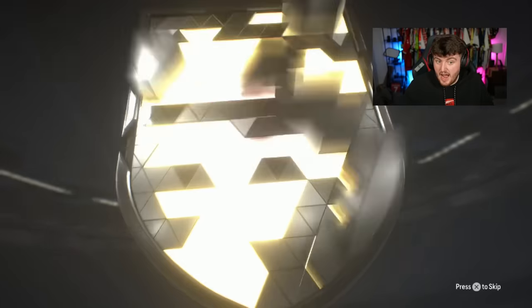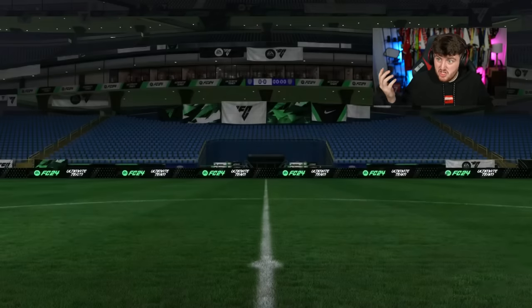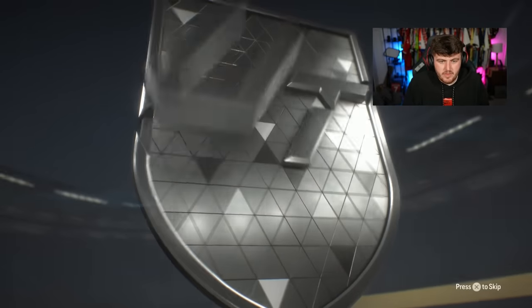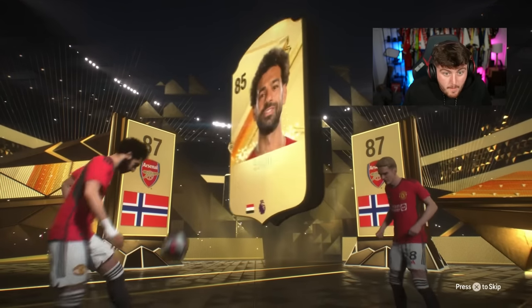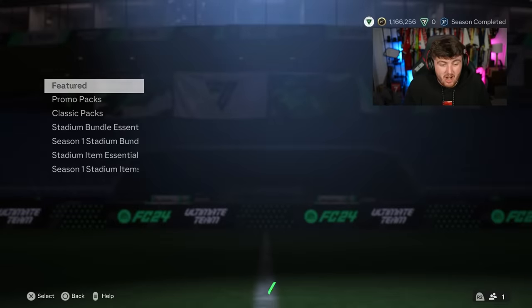I don't know if you can get the icons in these untradeable packs, but I would love to find out - because if we find out, it means we've packed an icon. If anyone does know, let me know in the comments. Mo Salah - nice, very nice! Is he worth a lot still? Yes, 250k! Huge W, let's go! Mo Salah is a massive walkout, that's a huge dub.